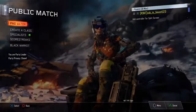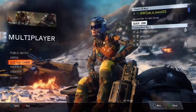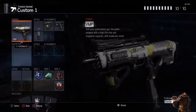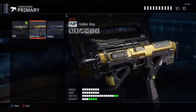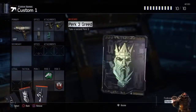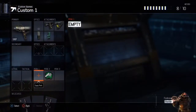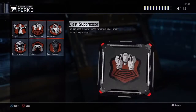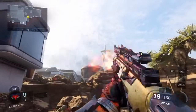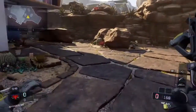Save it and head into custom games. Create a class, select the VMP, click on it twice, and you've got the golden VMP. As you can see, you now have a golden gun available in your custom game.